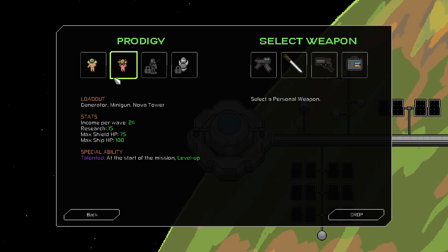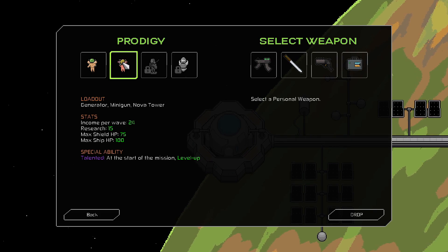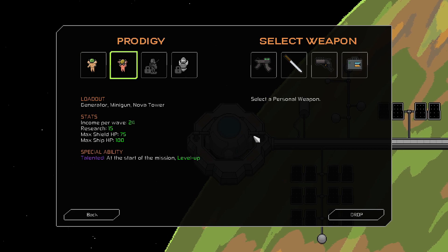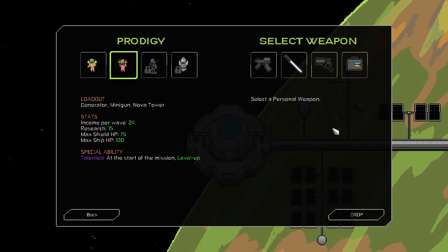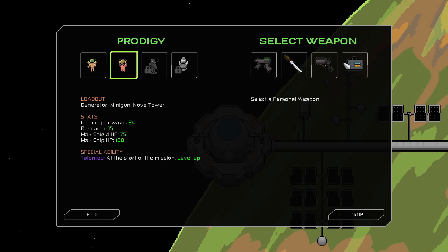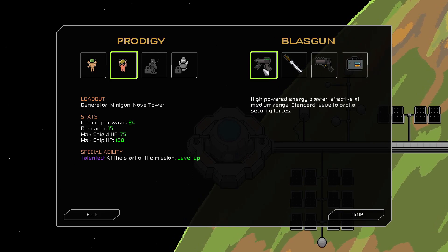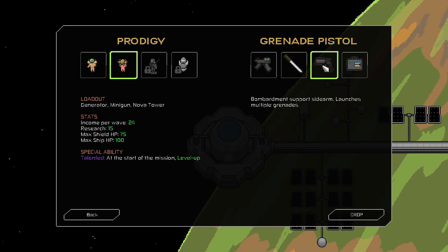We can pick any character we've unlocked since we've already beaten level 1. We can select the Prodigy for our hero, or we could only have selected Engineer otherwise. We'll just go with the Prodigy because that's new. Then we get to select our auto-attacking weapon - either a self-destructing item or a sword. Ranged blaster, and I'm going to go ahead and try the grenade pistol this time around.